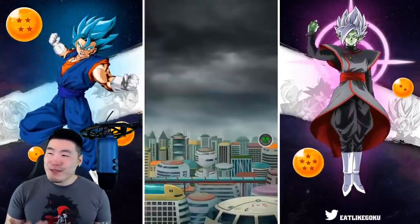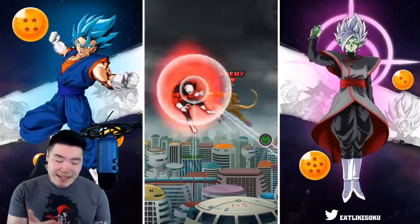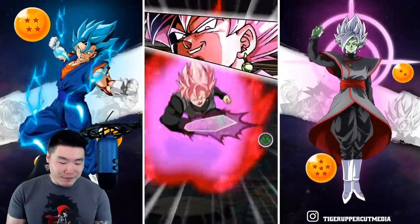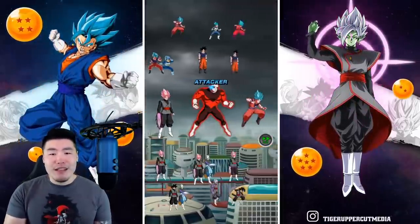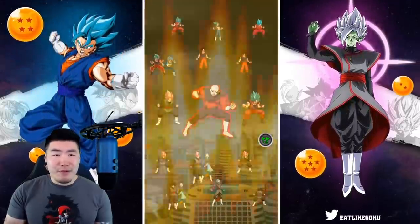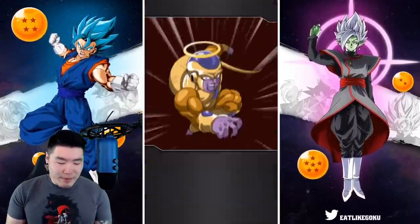It's just really strange to me that they still decided to give us the Angel Golden Frieza boss, even though we didn't end up getting LR Jiren, the EZAs for Toppo and Dispo, the new Toppo, or Free to Play Casserole. It just doesn't really make a lot of sense.